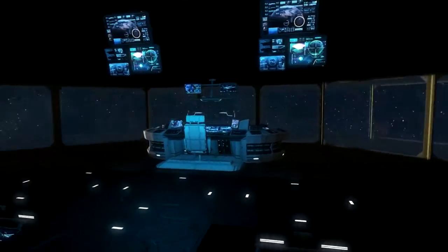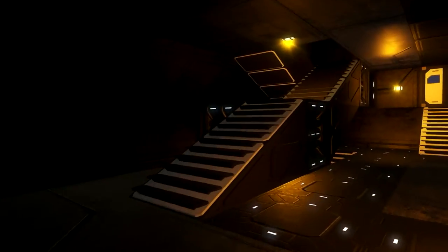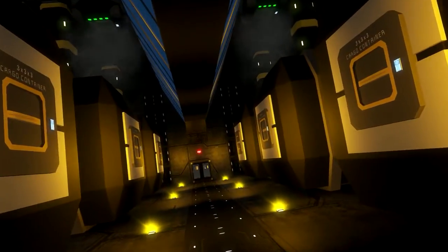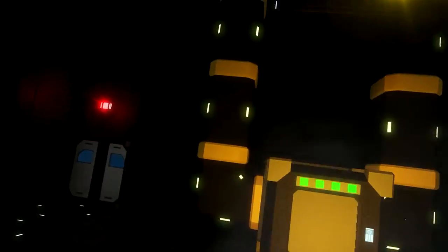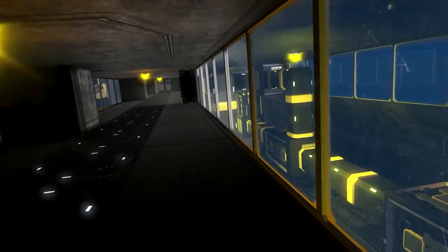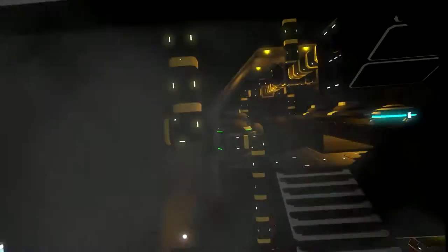That looks very awesome. Outside you can see the planet where I'm going to crash the ship later. On the back here we have the main storage containers — the cargo containers are stored here. And further back, here are all the refineries and factory blocks. It looks very nice down there — you can see all the furnace and factory equipment.